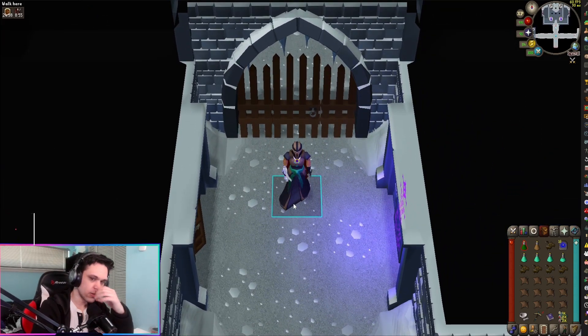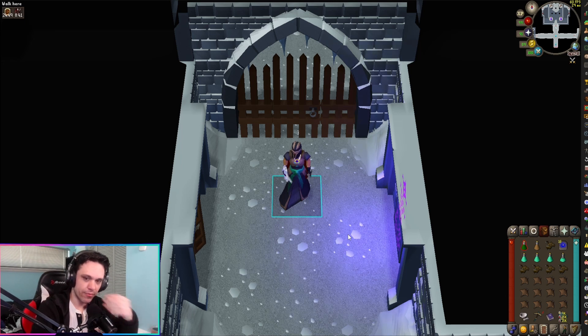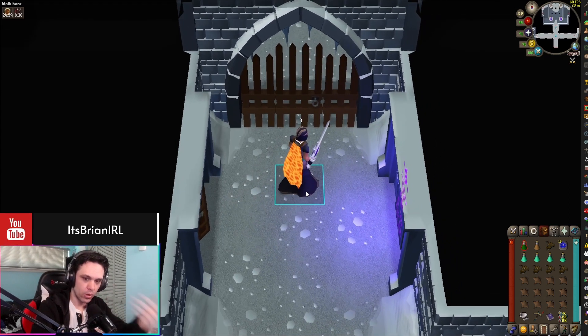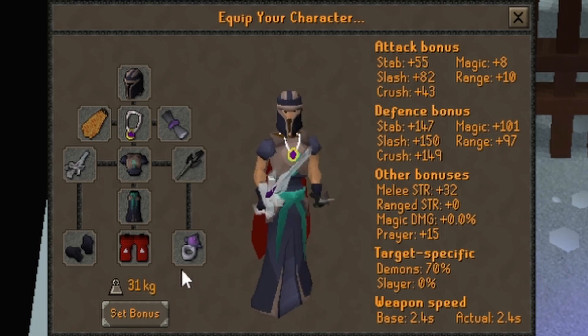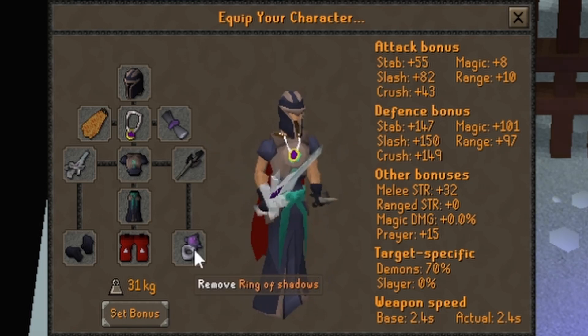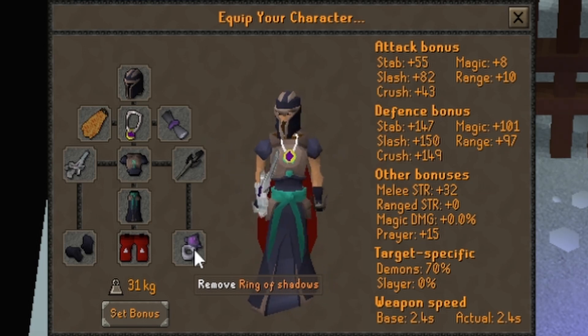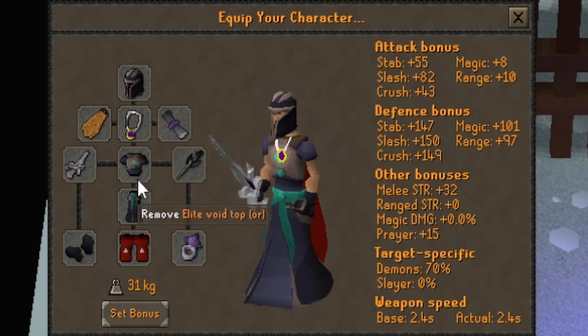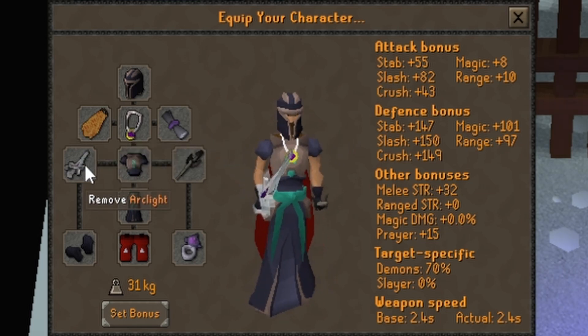So without further ado, we'll just go over my quick gear. Later on in the video, I'll be showcasing a more maxed out type of account — higher level gear — so that way you guys can have an idea of what to work towards. Pretty much in almost every guide video I make, I'm using Full Void just because it's free and cheap. I am using Dragon Boots. I'm also wearing the Ring of Shadows because it basically has the same offensive stats of a Brimstone Ring, which is pretty good for a free ring that you get from a quest. Wear your best defender, your best blessing. I'm wearing an Amulet of Glory, but obviously if you have a Fury or Torture, wear that instead. I have the Fire Cape on.